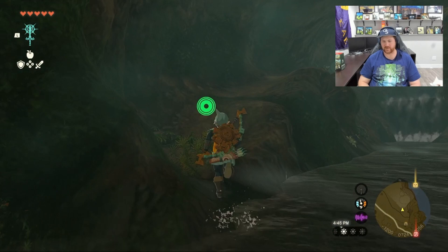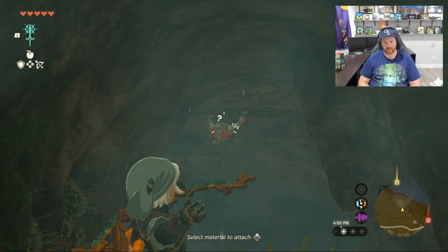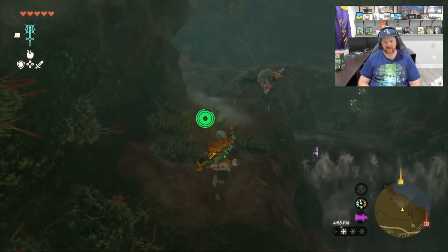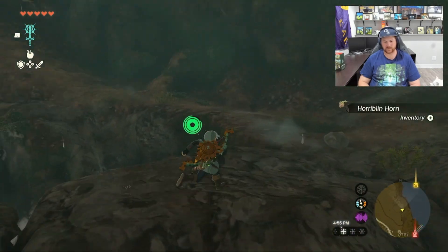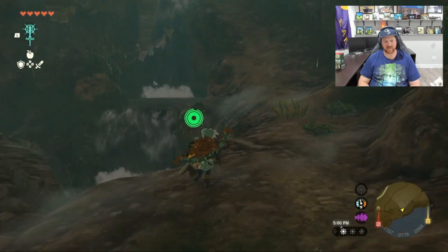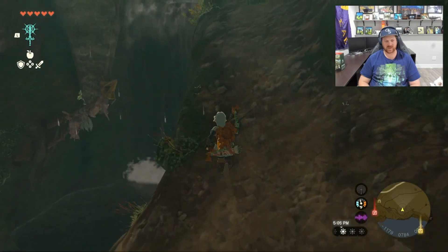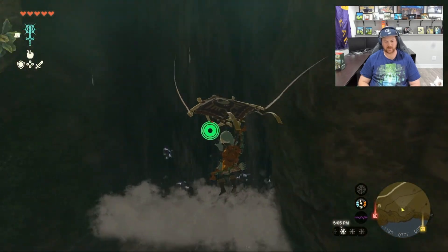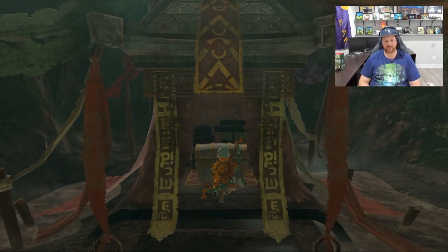Now you just want to get on dry land and run. That guy's on the ceiling but that's the last enemy you'll face, and you just run up this hill and fly through the waterfall and you have a fresh new climbing gear.